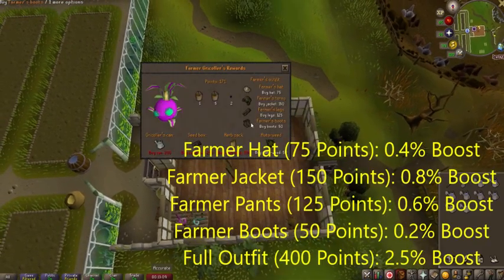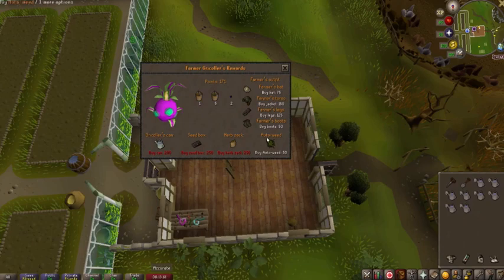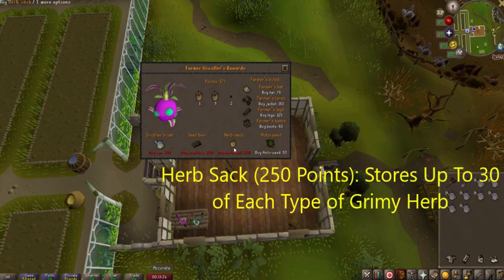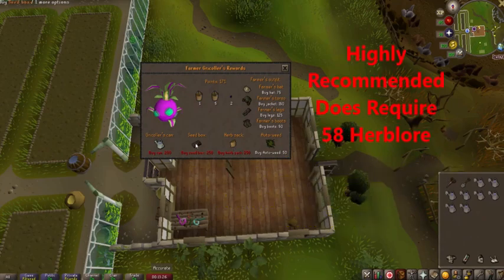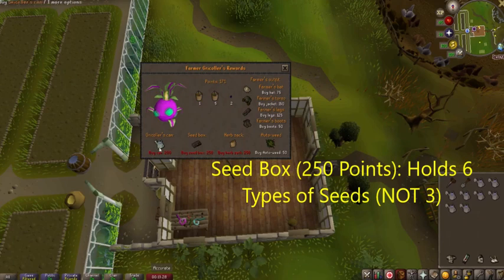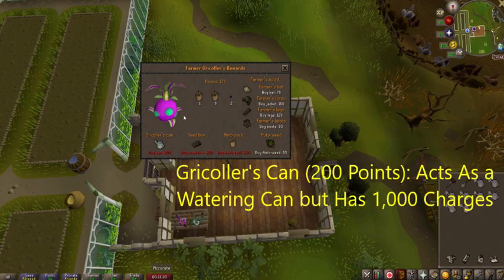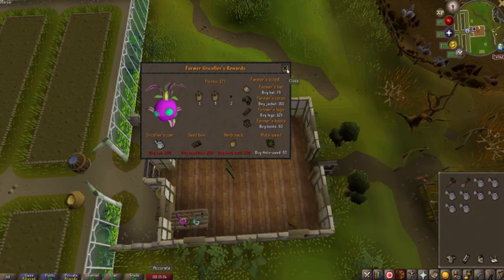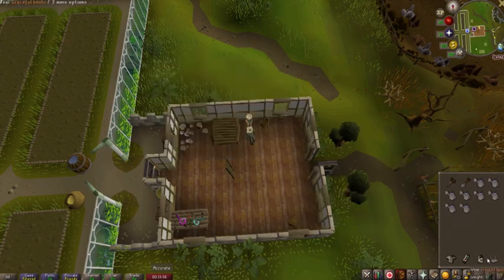The reason you would want to do this minigame is because you can get the full Farmer's outfit, which does increase your Farming experience by 2.5%, with lower pieces giving you lower boosts. Other things include Auto Weed, which prevents any weeding from happening in your allotment patches, the Herb Sack which is incredibly useful, the Seed Box which holds up to three different types of seeds, and Gricoller's Can which is really only useful for the minigame.